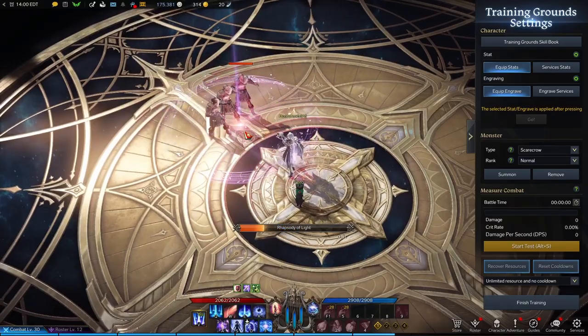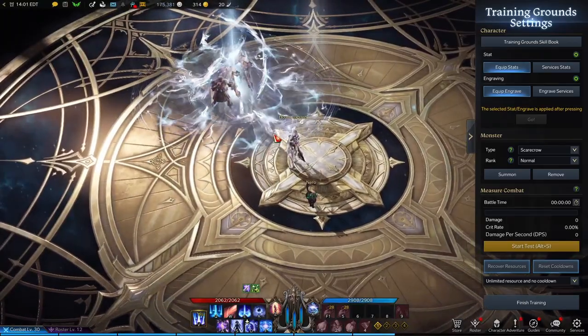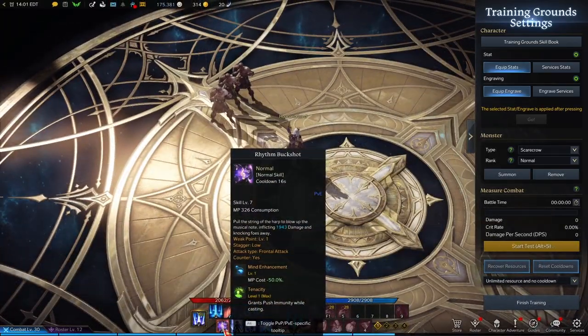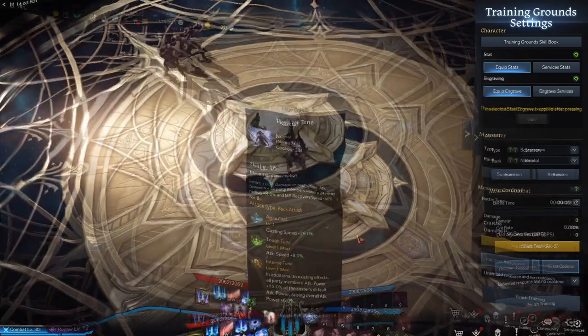Sonic Vibration is a CC you can catch people off guard with and also use to peel your teammates. Rhythmic Buckshot is essentially a push effect — when people get close it creates distance for you.